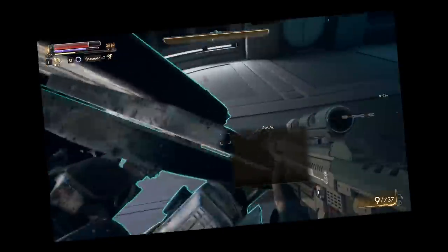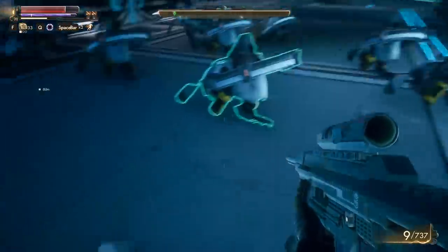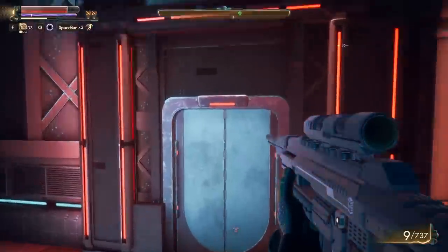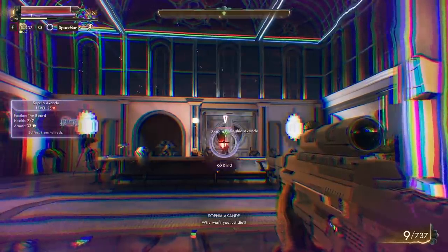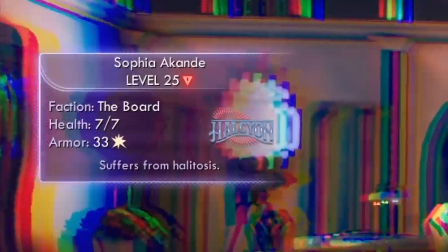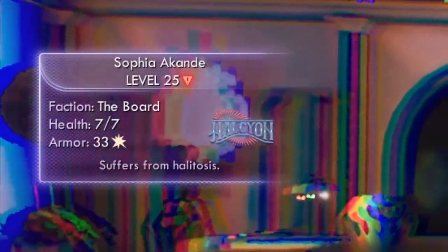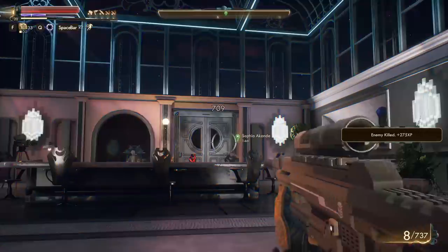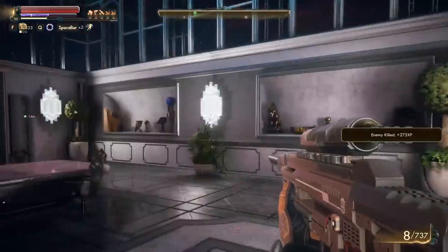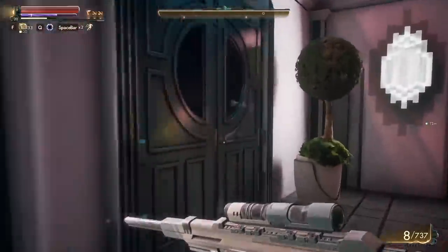Well, that was easy. Thanks, game — good game. Here we have Sophie, the next end boss of the game. She only has seven health, so you can't exactly call her much of a challenge. Let's go for execute — and she's gone. That's the second final boss of the game done. GG, ladies and gentlemen, we've done it.